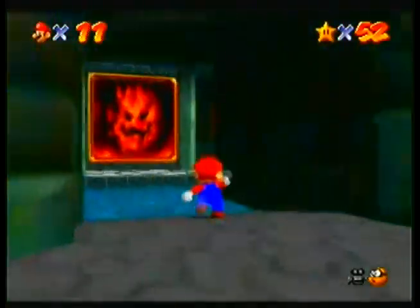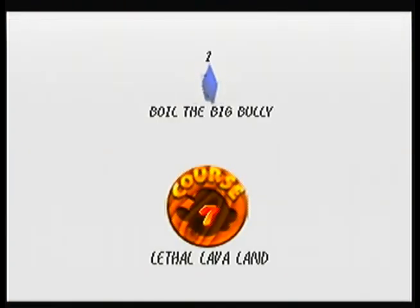We want to go in that little menacing thing. That looks totally not evil at all. That's the justice or whatever. Course number seven: Lethal Lava Land.